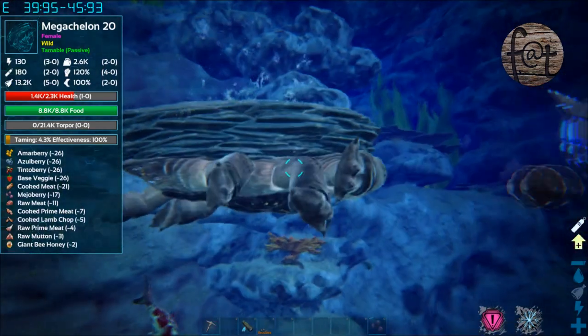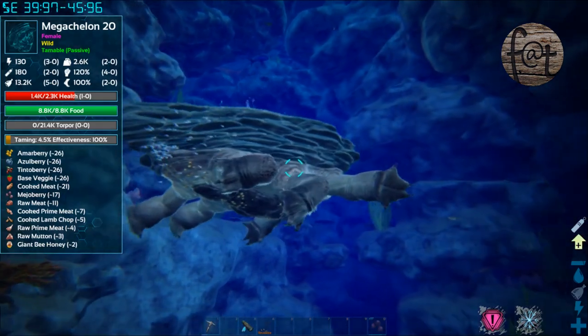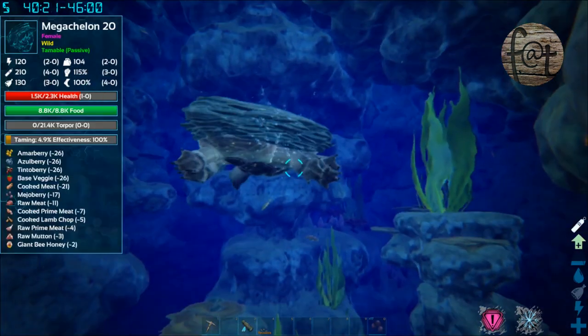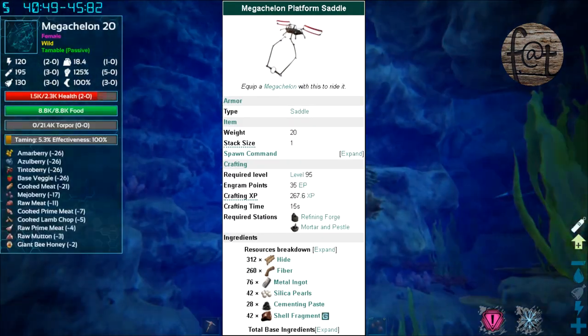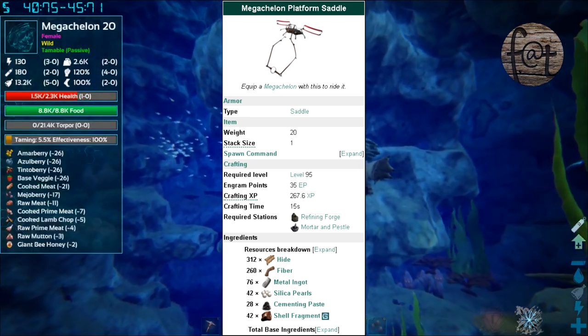Just have a couple of sharks and I would have at least two people so you can cover different sides. From my experience, the turtle just circled in the water, so it really wasn't that difficult. The saddle for it is also really easy — it is only 312 hide, 266 fiber, 76 metal ingots, 42 silica pearls, 28 cementing paste.